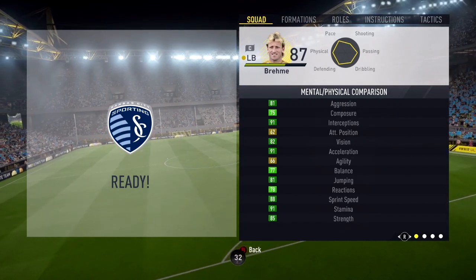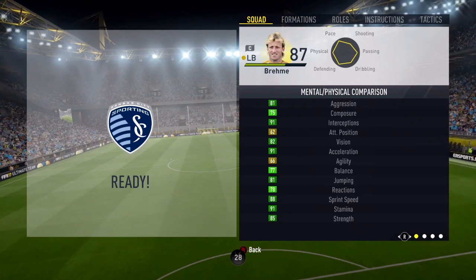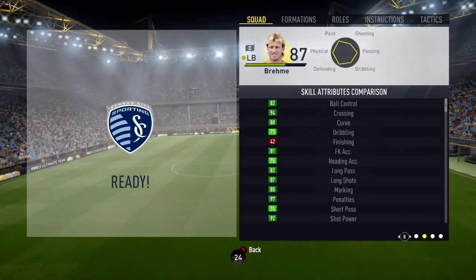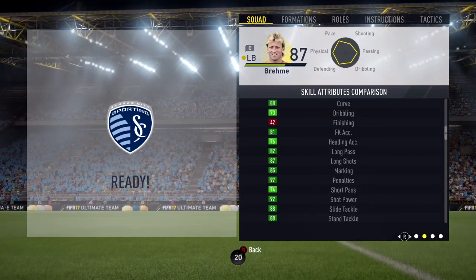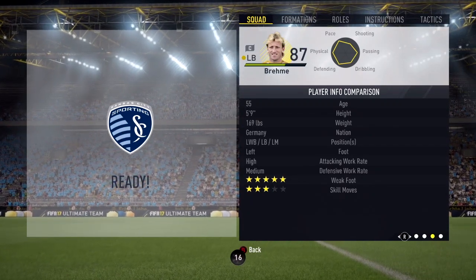Brehme's in-game stats include 91 composure, 91 acceleration, 88 sprint speed, 91 stamina, and 85 strength. He also has 94 crossing, 88 curve, 81 free kick accuracy, 87 long shots, 97 penalties, 92 shot power, and 88 for both sliding and standing tackling.